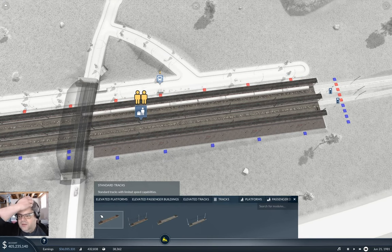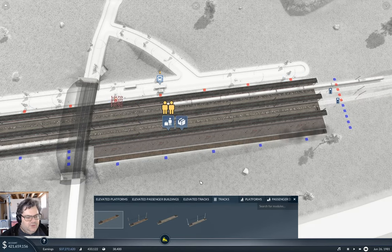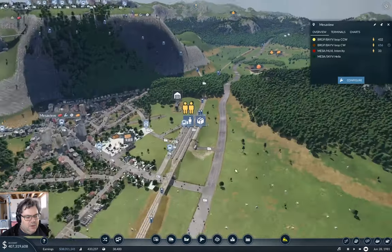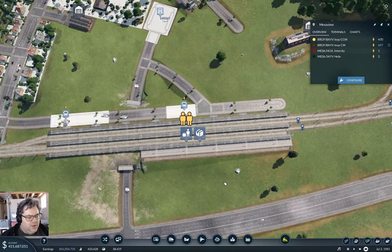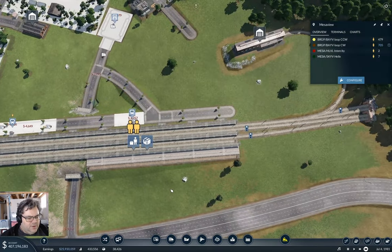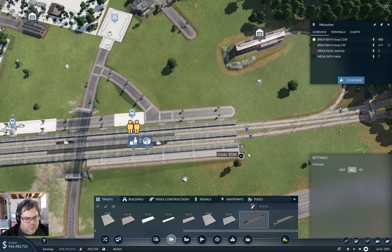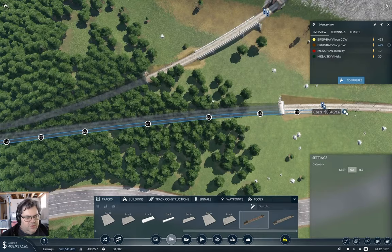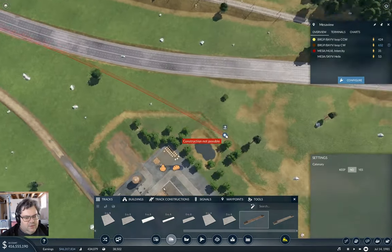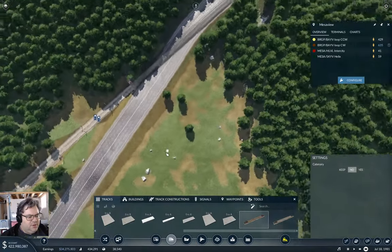I'm going to run diesel trains on here so I don't need to electrify this, and I don't need the high-speed track, so I'm just going to go with regular track. I should only need one platform, at least for now. I need this track to come around over here because I need to run it up along this track — probably single track, not the whole way.